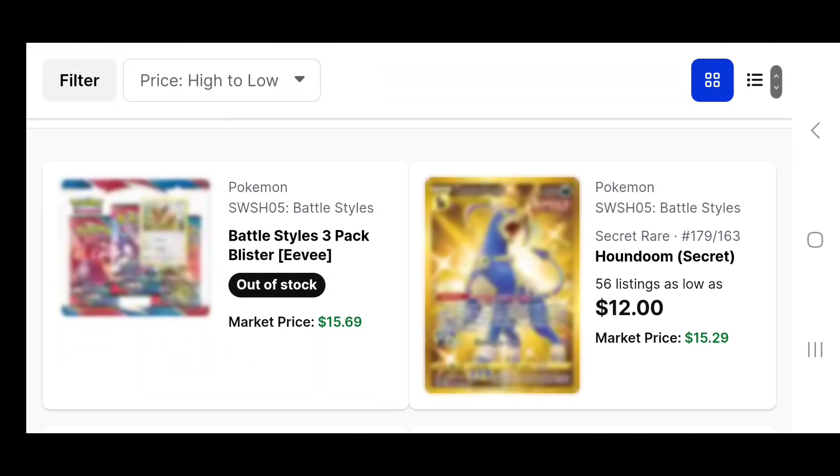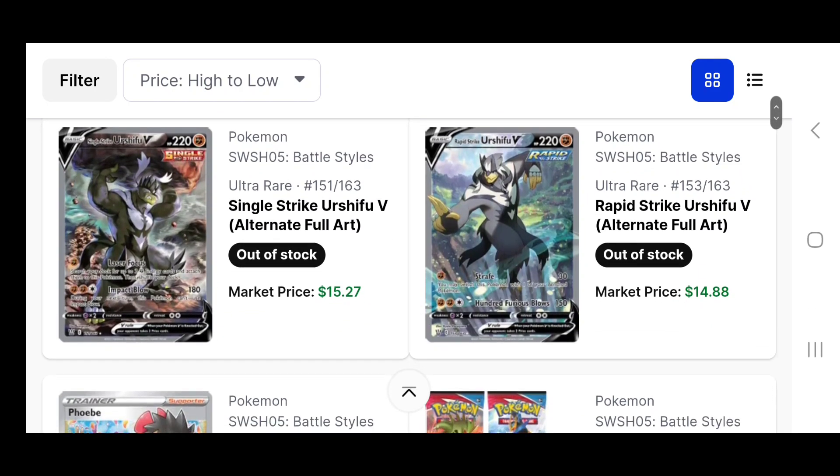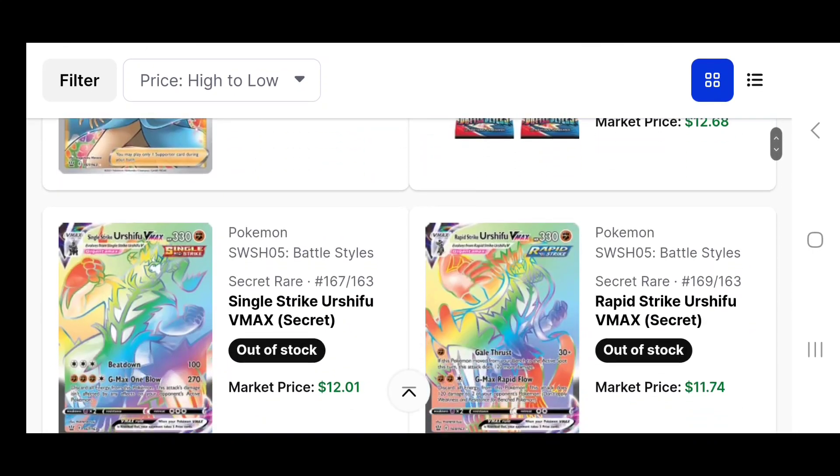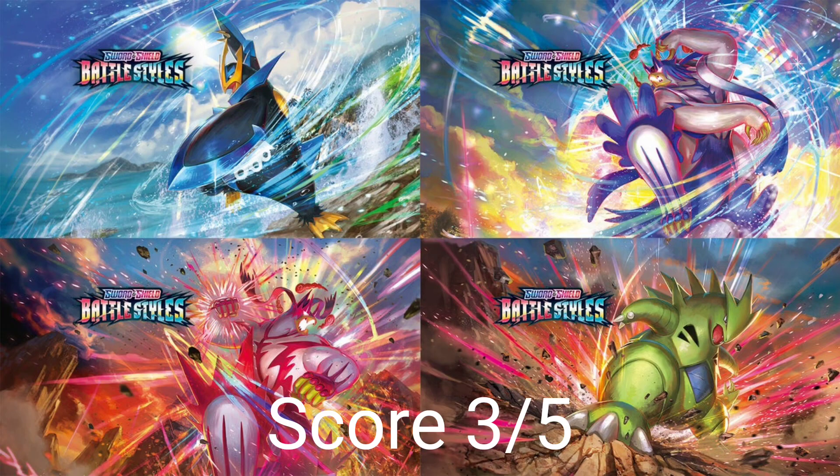Continuing to scroll through onto the second page, there's actually a fair few cards above that $10 mark — Gold Houndoom, the V old arts for Single Strike and Rapid Strike Urshifu. Phoebe's a nice looking card. A couple of rainbow cards also above $10, a couple more trainers and golds. I really like the artwork in this set, and for that reason I'm going to give it a score of 3 out of 5. I don't think it deserves the flack it cops. And relatively low PSA 10 pop counts for Tyranitar, Empoleon, and the Rapid Strike Urshifu compared to bigger Sword and Shield sets — it's not like Charizard VMAX with 12,000 copies.